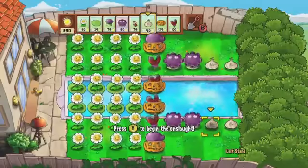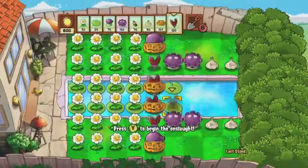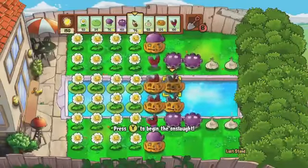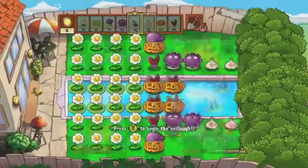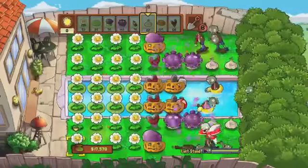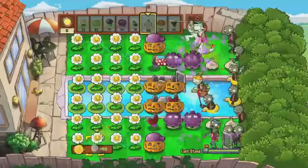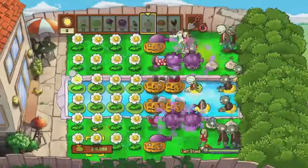Anyway, so for this, this is the Last Stand minigame. To get to this, you have to beat the game to unlock the minigames, and you also have to finish 13 other minigames to get here. So what this does is you get 5,000 suns at the beginning of the level, you get whatever plant you want, and then they just send wave after wave after you over and over again.